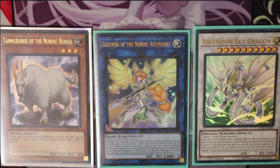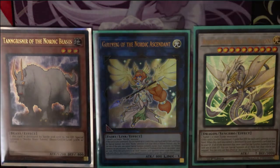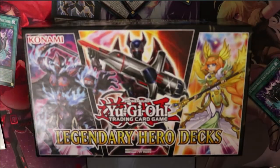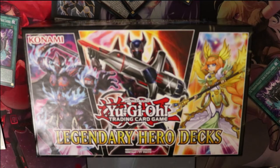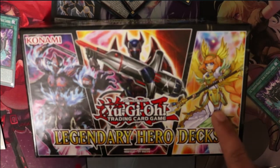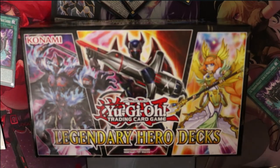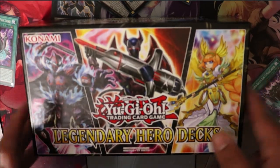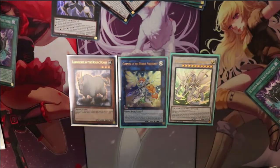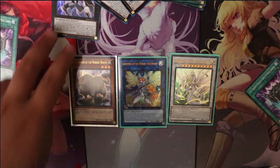Hey guys, Edgar here with Yugi Knights of the Round, and today I'm bringing you my Nordic budget deck. It's somewhat budget, like I've explained in my other deck profiles. The Legendary Hero deck box came out not too long ago — it comes with three structure decks: the Phantom Knights, Destiny Heroes, and Nordics. So now I'm doing the Nordic structure deck made out of three of these Nordic structure decks, which you can get by buying three boxes or going to TCGPlayer or eBay to buy them individually.